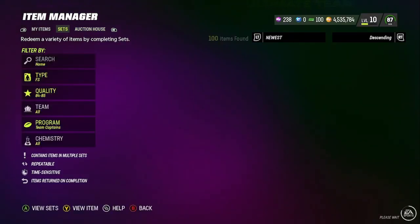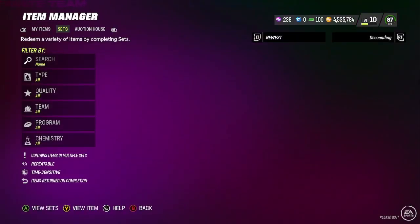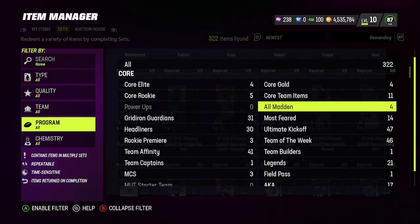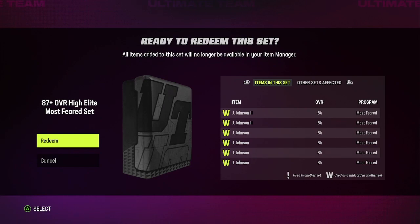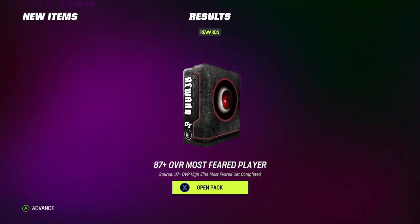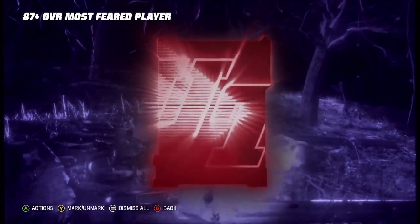We got about seven. Now we're gonna head over to Sets. I hate this set navigation — I'm trying to go down on the left section and it keeps taking me to the right side. Anyway, I'm gonna head over to Most Feared, go to the 87 pack, and we're just gonna see how lucky we are. Of course, if you're luckier you can try to get the cards cheaper, but it is a little bit of a gamble — worth it if you get something good.